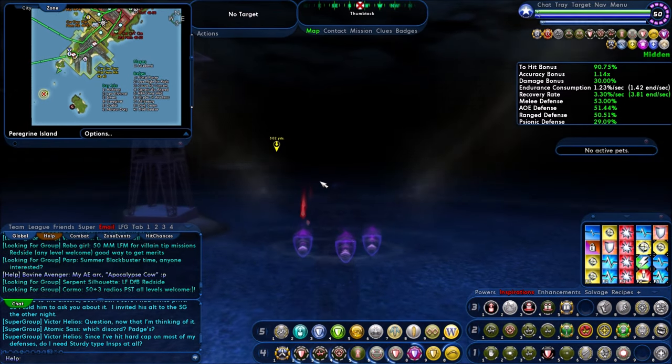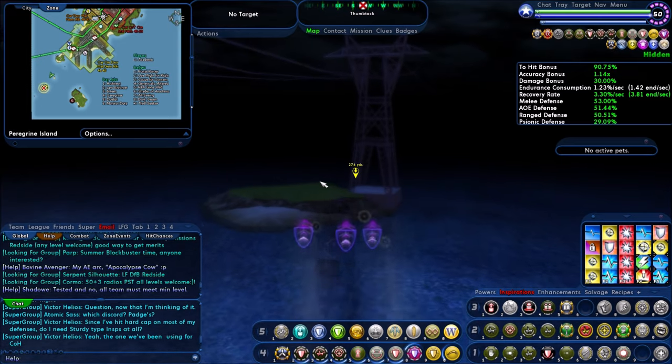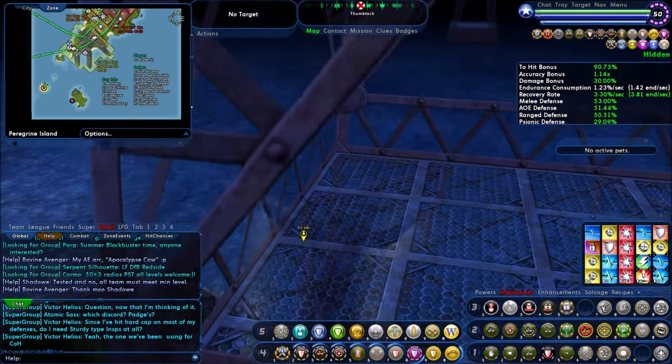Land on it, grab it. And actually, while we're in zone, there's a couple other things I wanted to show you. One thing in particular in this zone is going to be one of the defeat badges that you have to get. It's called the Zookeeper badge, where you defeat a thousand — I kid you not — a thousand Rikty Monkeys.